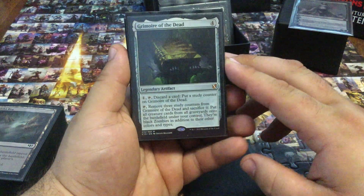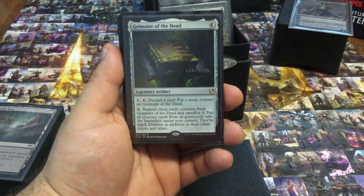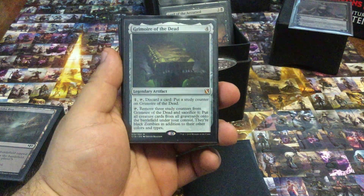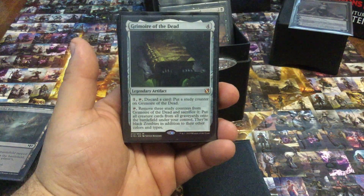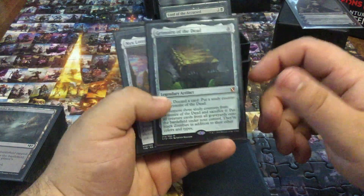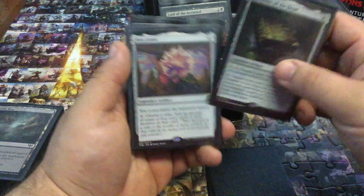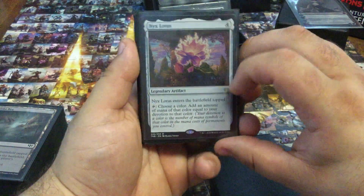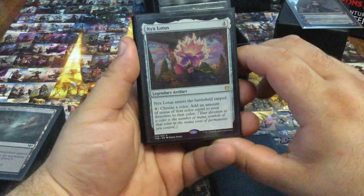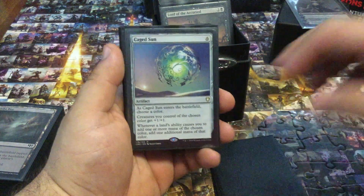Grimoire of the Dead — if there's one card I'm still iffy on whether or not it should be here, it's this one. If I have the cards to do it, it's fine, but sometimes I just have better ways of getting stuff into the graveyard with my commander. But it can do its job and it hasn't let me down. I've never lost a game because it was around. Nyx Lotus — I'm huge on devotion. I absolutely love this thing.